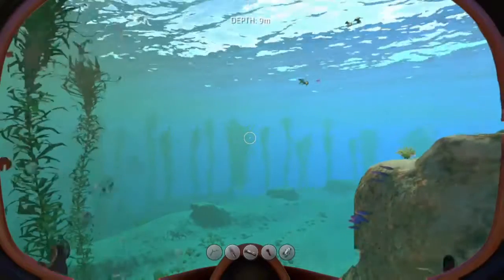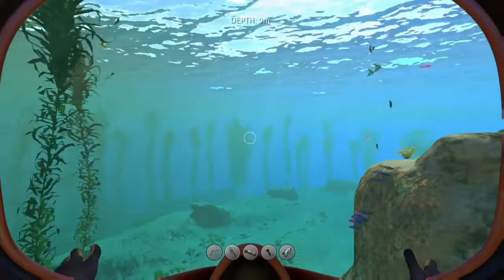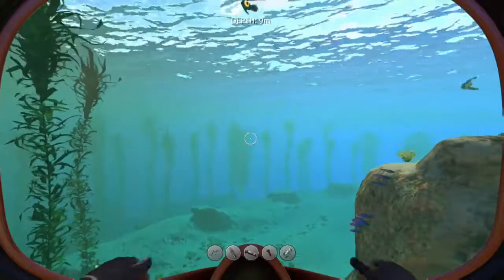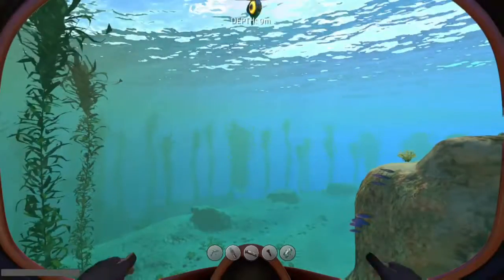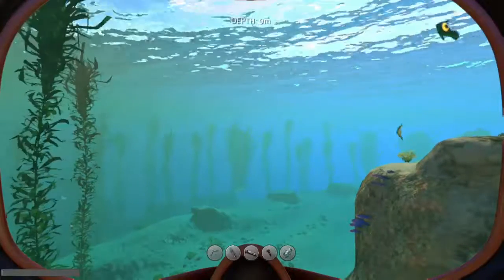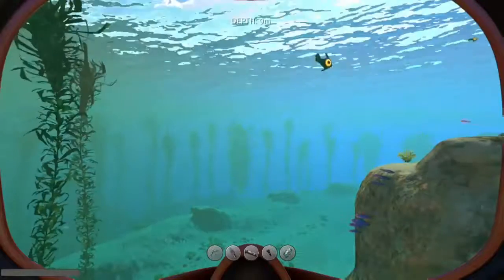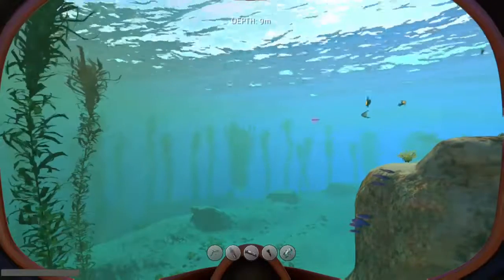Hey guys, welcome back. Today we're going to be using cheat codes in Subnautica. Here's how you do it: you press LB, RB, and A all at the same time, and that should bring up a menu that allows you to spawn in things like the Exosuit, the Reaper Leviathan, the Sea Emperor Leviathan, and all that.